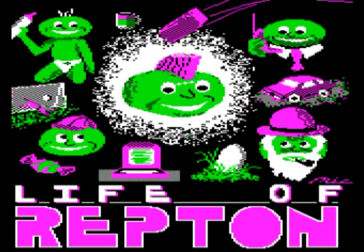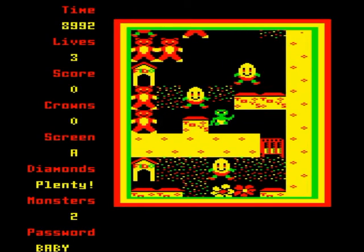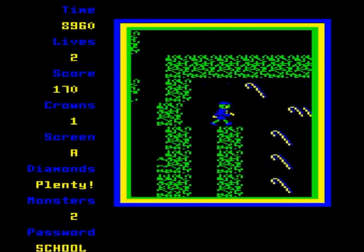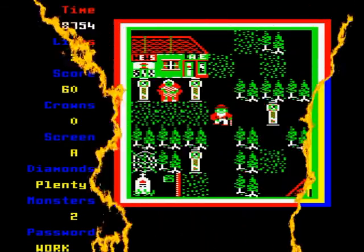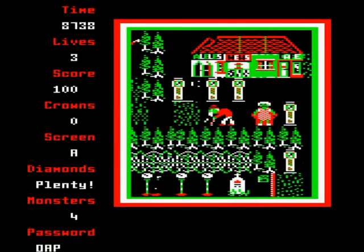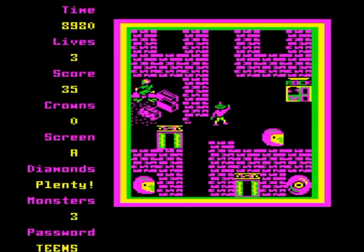The Life of Repton is another set of 40 levels designed with the Repton 3 game engine. This time levels have been themed as Baby Repton, Repton at school, Repton as a teenager, Repton as an office worker and Repton as an old age pensioner. They start off easy and they get steadily more difficult until you reach the ridiculous heights of the later levels.